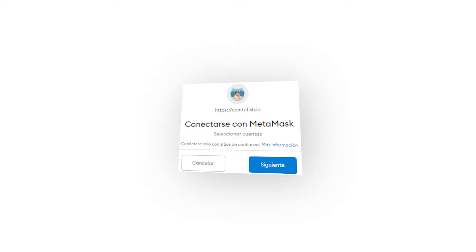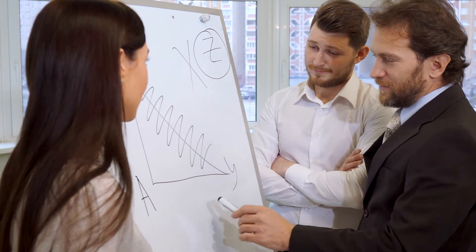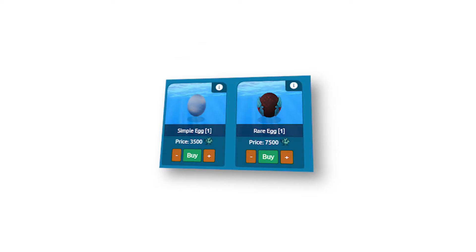What do you need to get started? First of all, you need to connect your MetaMask wallet on the Coin2Fish website. Without it, you won't be able to do almost anything there. Second thing to do is make your initial investment. Just like many play-to-earn games, in Coin2Fish you'll need to buy NFTs to get started. Once you have connected your MetaMask wallet with their site, you'll be able to buy eggs in their store. All your purchases will be done through CTFT tokens, so you need to have them on your wallet.